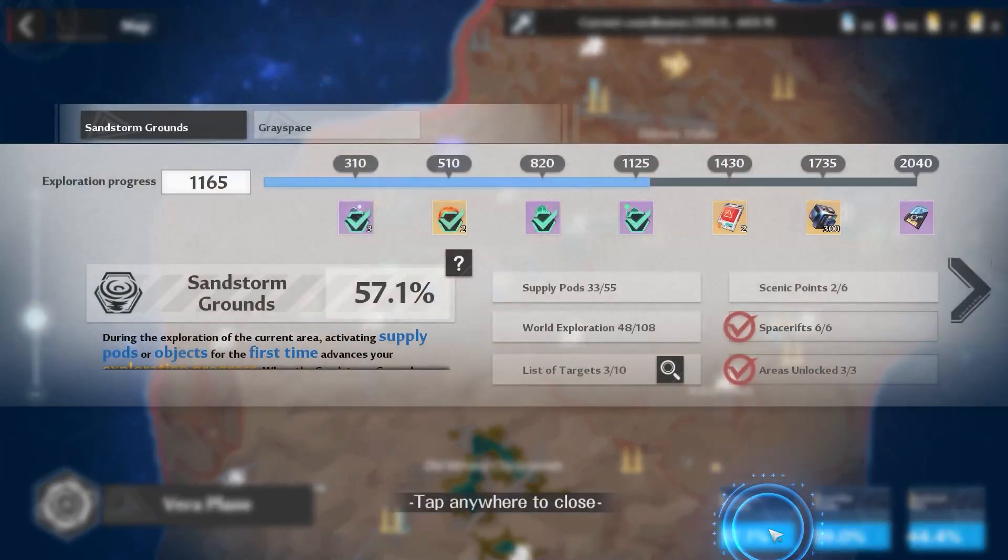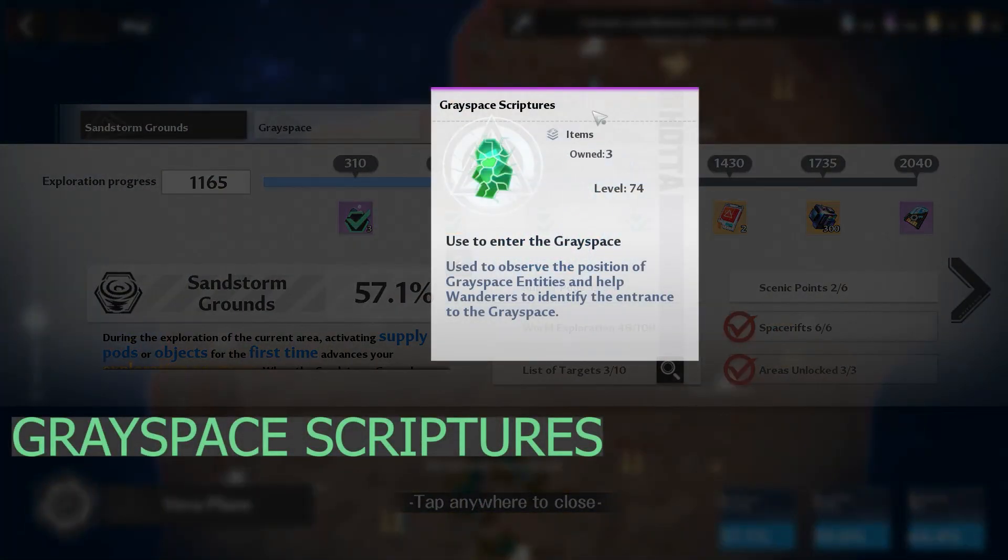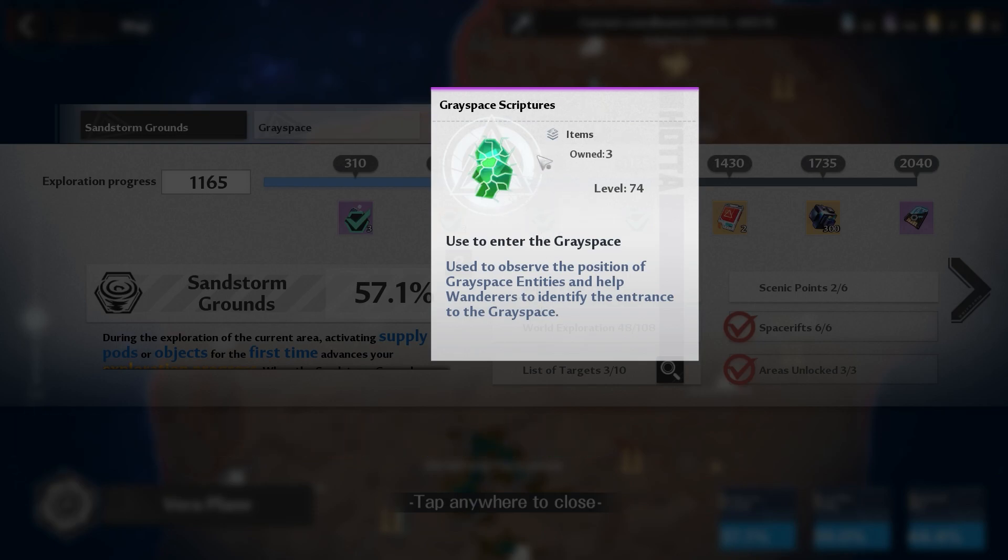There's another way to enter the Greyspace using Greyspace scriptures. You can think of them as a portable Greyspace fissure. You can use them anywhere on the map and you will be transported into the Greyspace domain, unlike the Greyspace fissure which depends on where it appears on your map.